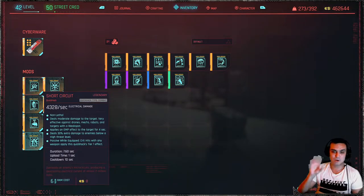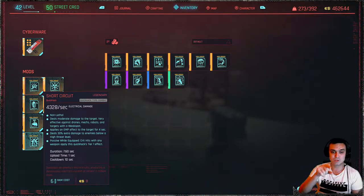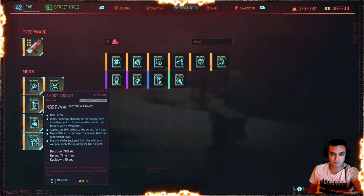Short Circuit — I always have it on. Very deadly against robots. Thanks to my new cyberware it doesn't just hit one target now; it also hits the targets right next to it and applies electrical damage in case they don't die in one hit. Applies an EMP effect to the target for four seconds, deals 30 damage to enemies below high threat level. The passive: critical hits with any weapon apply this quick hack's tier one effect.